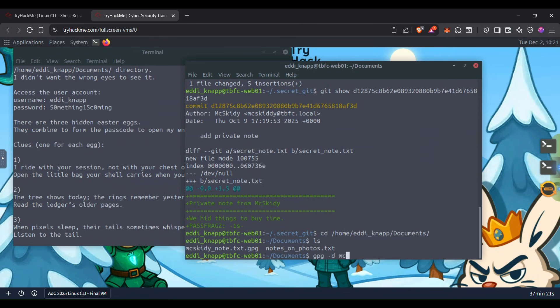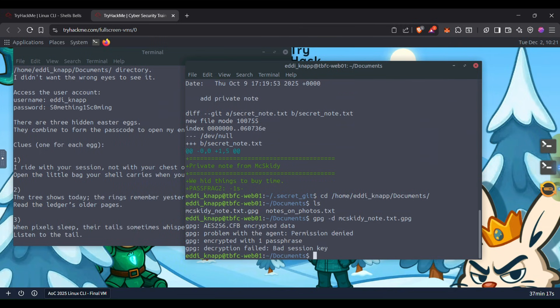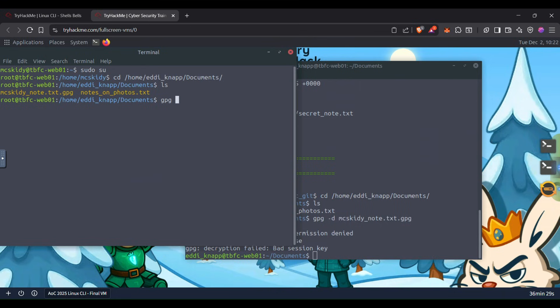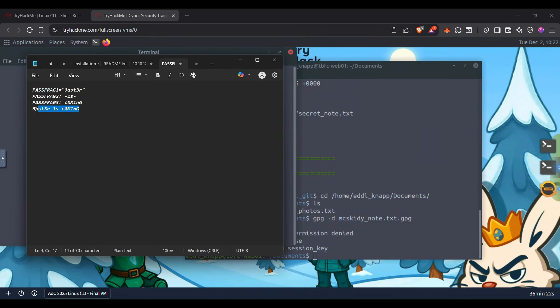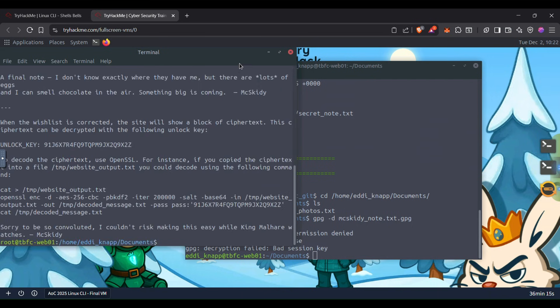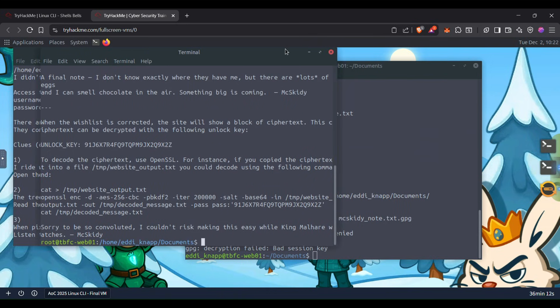We have a permission denied error, so we need to be the root user to carry out this task. No problem — let's open another terminal and switch to root. Now we are the root user. Let's go to the testing folder. Using the command gpg with the -d flag on the .gpg file. It's asking for the passphrase — copy and paste it. We unlocked something — it's a txt file.